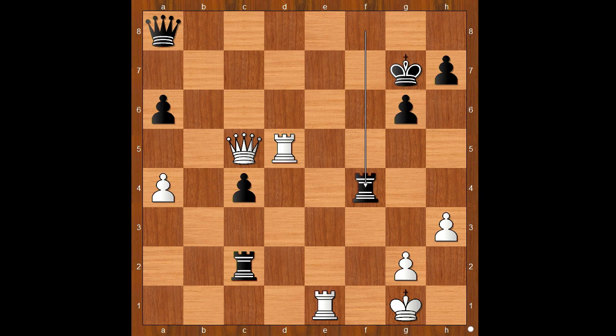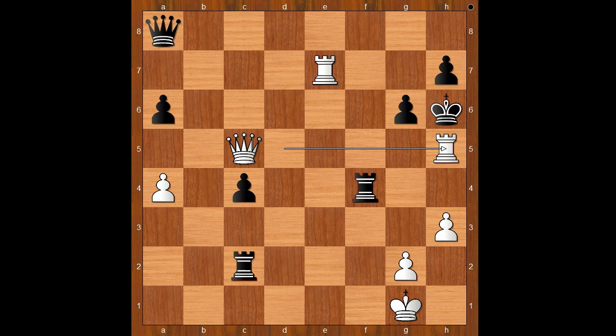Rook takes on f4. This looks sharp on the surface, but the black king is quite exposed. White to move — rook to e7, check. King to h6. Are you ready to see this very cool move? The move is rook to h5, check — sacrificing the rook.